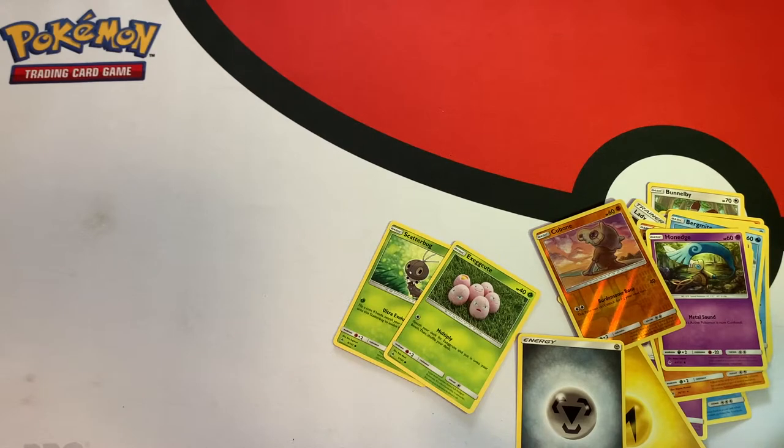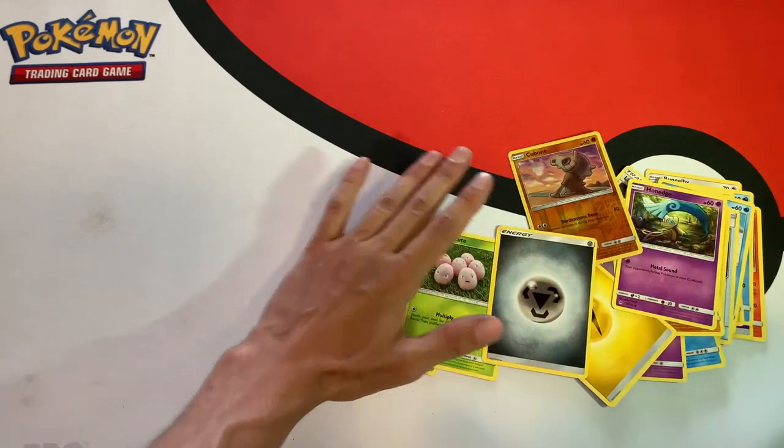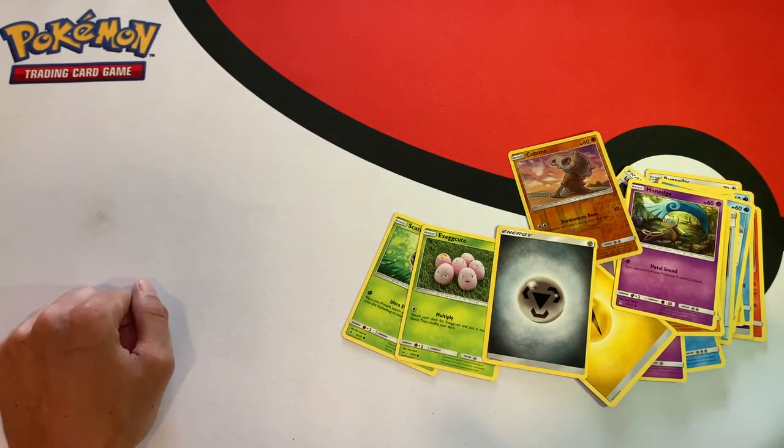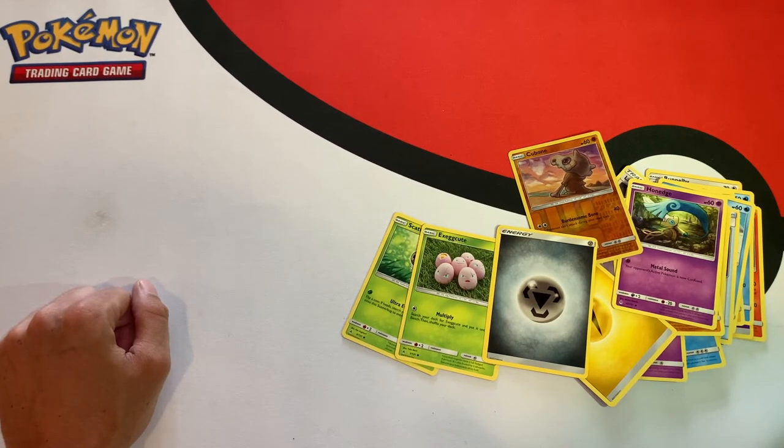That was seven Dollar Tree packs, and weighing them did not work out very well for us unfortunately. We did not get any GX's, prism stars, or even a holographic rare. So I'm not really gonna go over the pulls — we'll just put those in the binder and see you guys in the next video. Hope for some better luck next time.